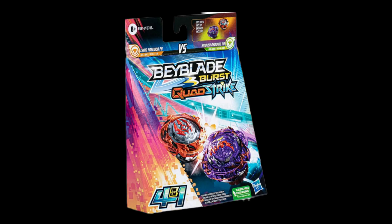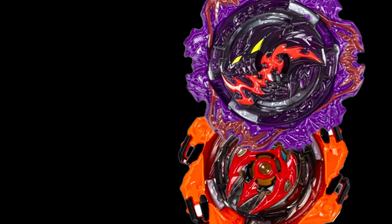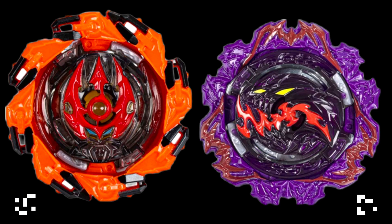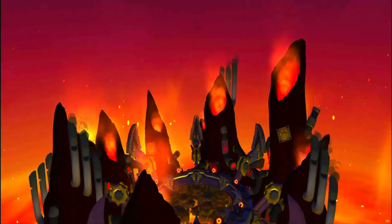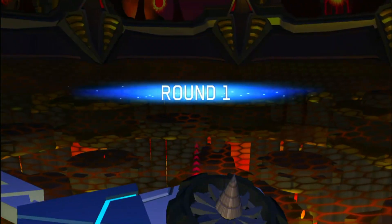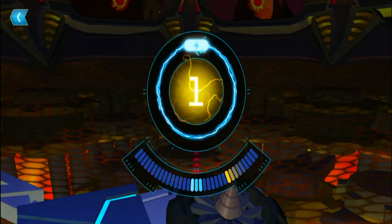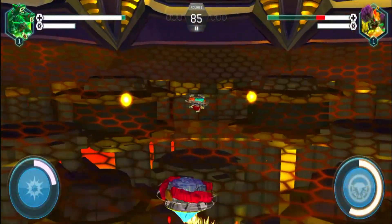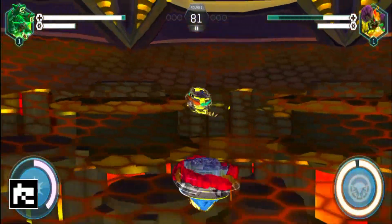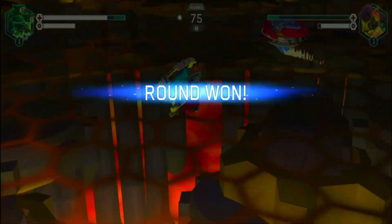Our next and final Beyblades are Chain Procedion P8 and Ambush Nidhog N8 — both super amazing. You can see the front and back side of the booster box. The left one is Chain Procedion and the right one is Nidhog N8. Both still have to come to the Beyblade Burst app, so I'm using a prototype. The names in the Hasbro series are super complex — some Beyblades never released in the anime but still appear in the app and in real life.